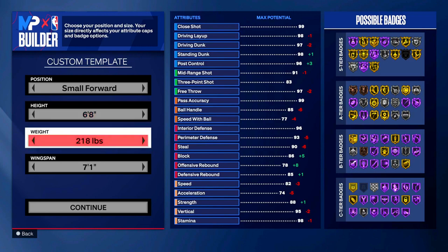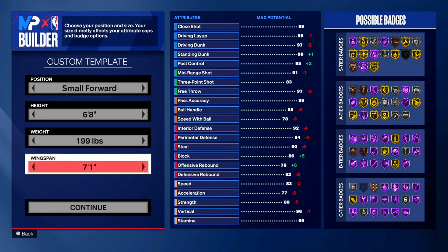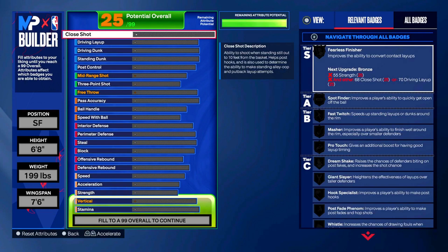We're actually going to be a small forward lockdown. We're going to bring the height up by one to six foot eight. For the weight, the default is 218 pounds but we're going to bring it down to 199 pounds - just one pound under the 200 mark. For the wingspan, locks need to have the max wingspan - we're going to max it out at seven foot six. If you're a lock guy without max wingspan, you're making it a lot harder to play defense.